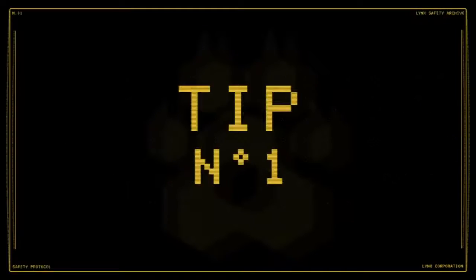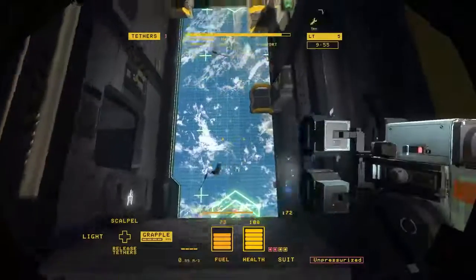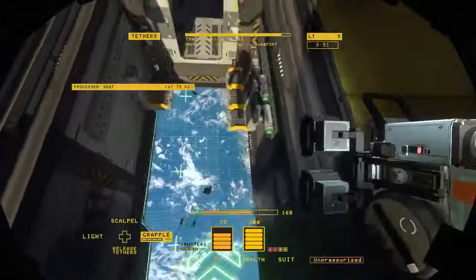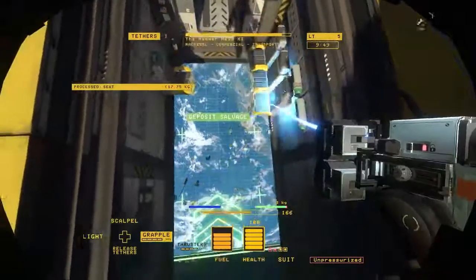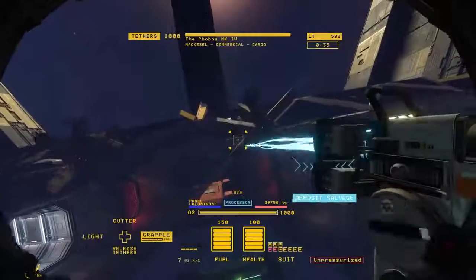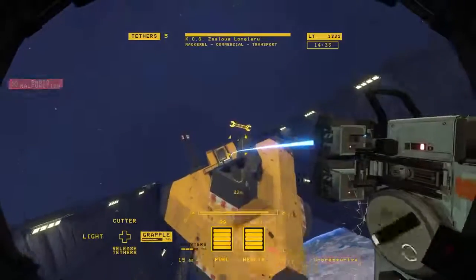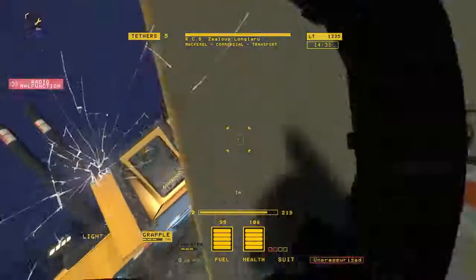Number 1: Learn the grapple. The grapple tool is vital for moving heavy and dangerous objects that are floating in space. The pull function can bring light objects towards you, or bring yourself towards objects that are far heavier than you are. Careful though — if you pull too fast, bad things can happen.